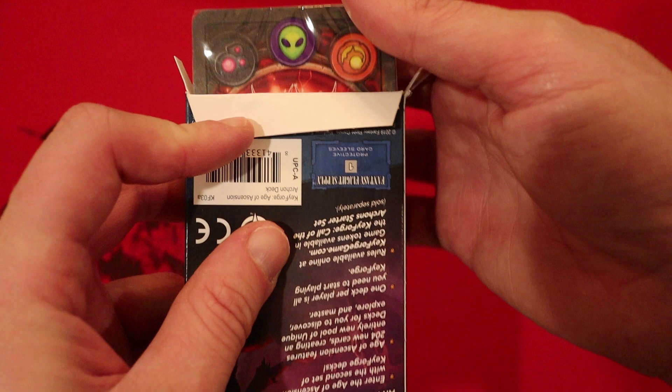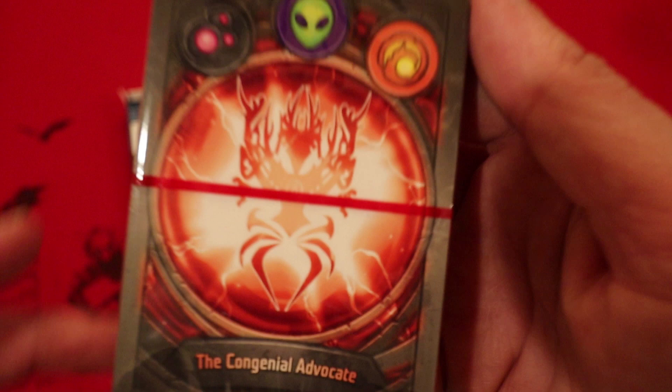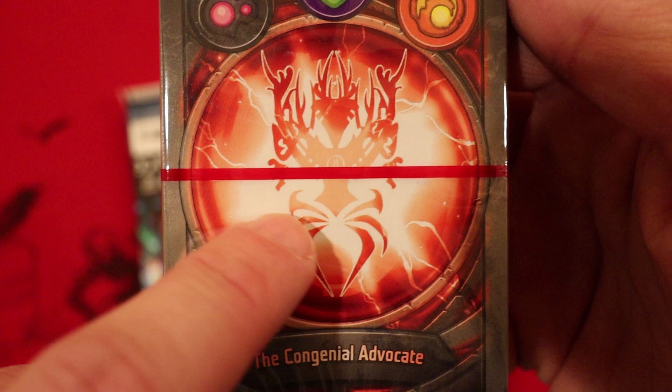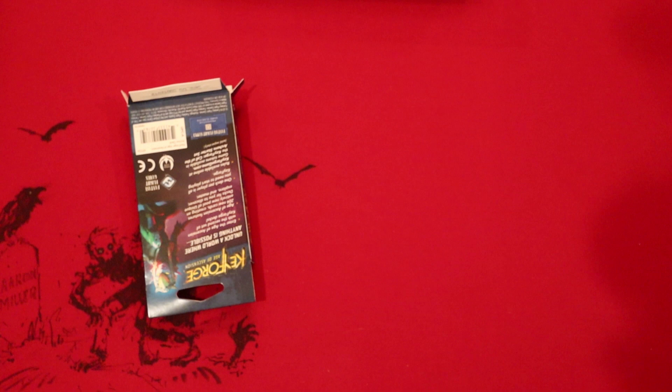The Congenial Advocates — it's a pretty cool little archon there. It also has the red stripe again; haven't seen that for a little while. I really like the new designs they have — so much variance, it's pretty cool. What will this deck have for us? Will we finally see some new rares, or will it just be the same old same old?